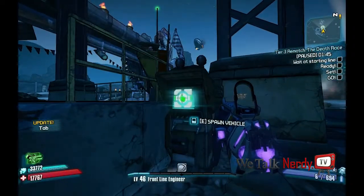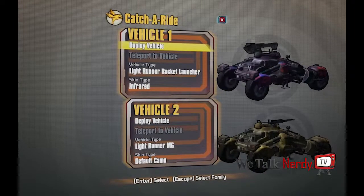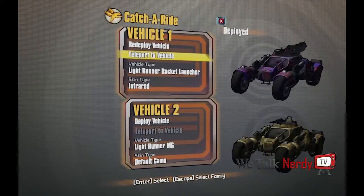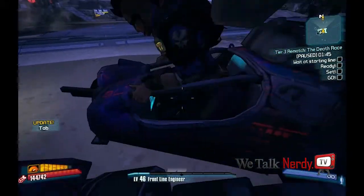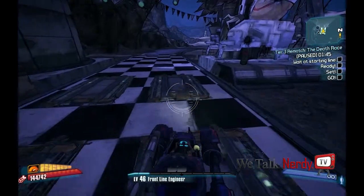Once you have that relic equipped, you're ready to go. Just hop in your car or spawn a new one at the nearby Catch-A-Ride. You have to use the Light Runner — you can't use the Bandit vehicle, it's just not fast enough. The key to completing this quest is to make sure you boost as often as you possibly can and at the right times.